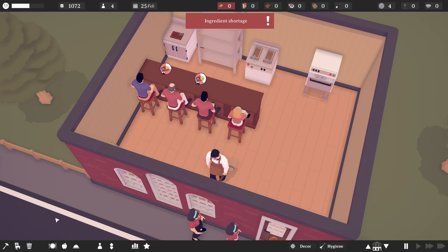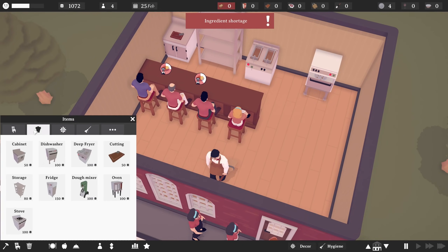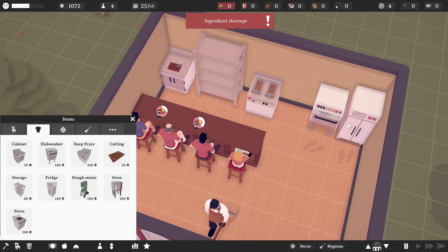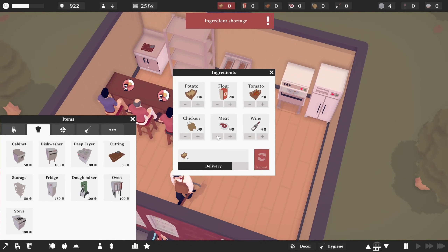So that's fine. We'll repeat that delivery. If I go to furniture and I go to here, I need a fridge, which I think we can afford. So if I throw a fridge into that corner and then I go to ingredients and say I want chicken — let's do four chicken and four potatoes. Repeat those orders.